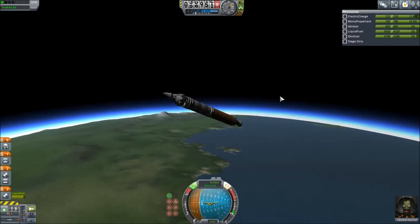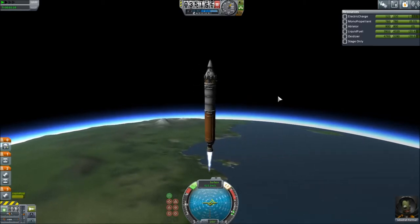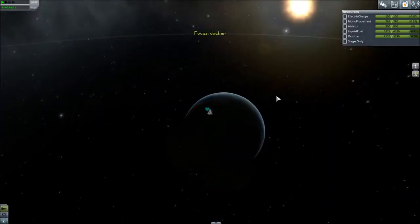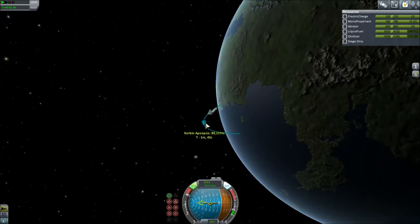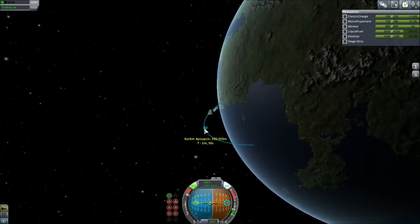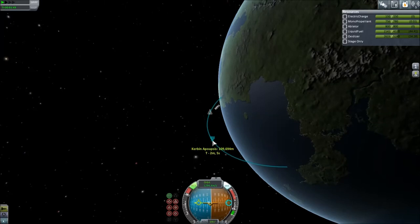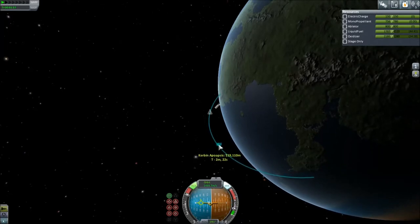I'm going to time the second ship to come up and immediately connect. It shouldn't be a problem. I'm not very good at docking - I will say that now. So I'm probably going to end up fast forwarding somewhat when I get to the docking section. I've not really done a lot of docking, and if you've ever watched any of my older videos, it usually takes several approaches and a lot of missed dockings. But I always get there in the end.